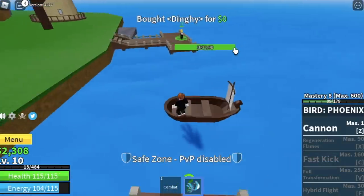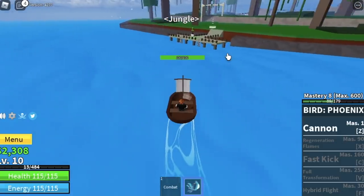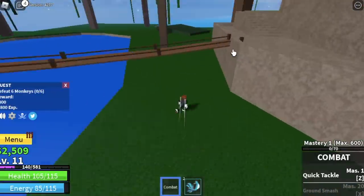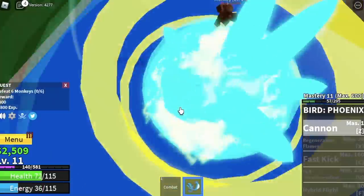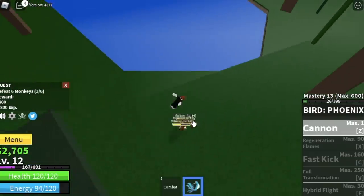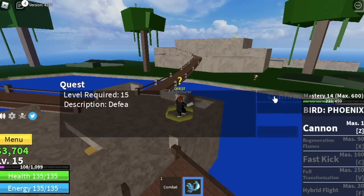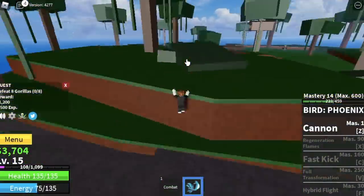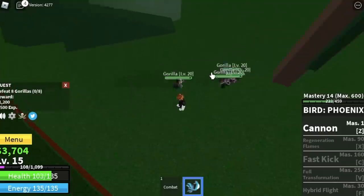The goal here is to reach level 10, and after that you proceed to the next island — the jungle. The goal level is 10 and you can start defeating the monkeys. You need to defeat six, so lure three at a time. With just one monkey quest you'll reach level 15. At 15, start the gorilla quest. The gorillas are located here — you need to defeat four at a time, do it twice because one quest requires you to defeat eight.